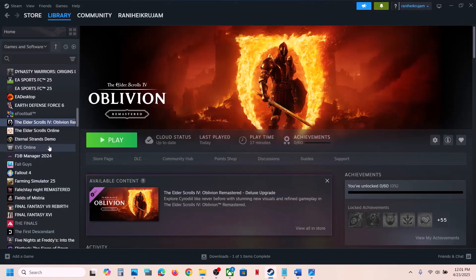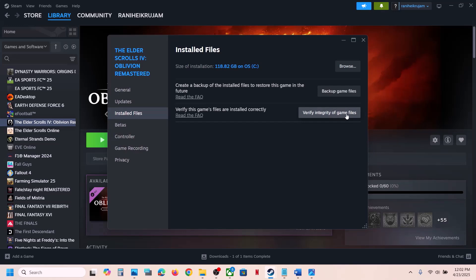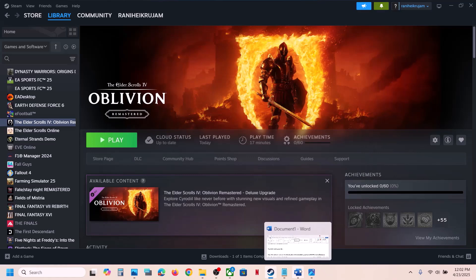The next step is to verify the game files. Right-click the game in Steam, select Properties, go to the Installed Files tab, and click Verify Integrity of Game Files. Once the verification is 100% complete, launch the game and check.